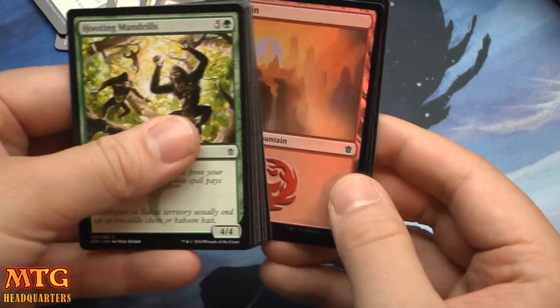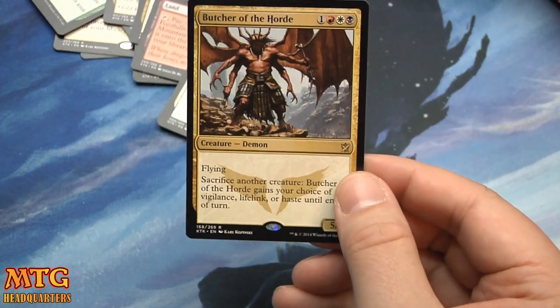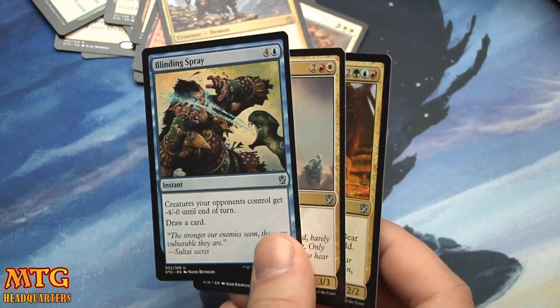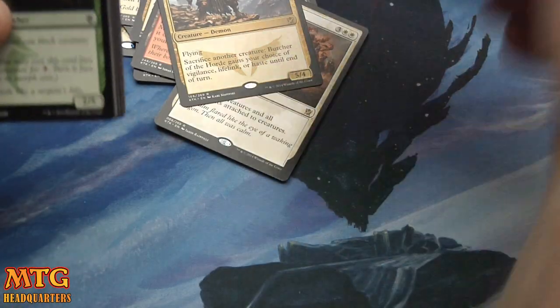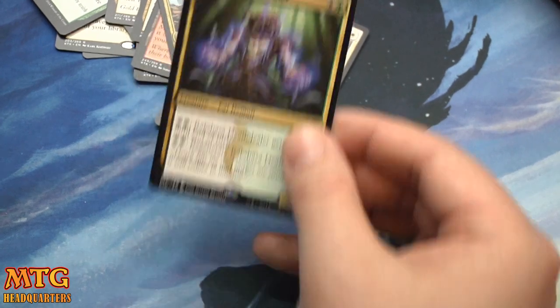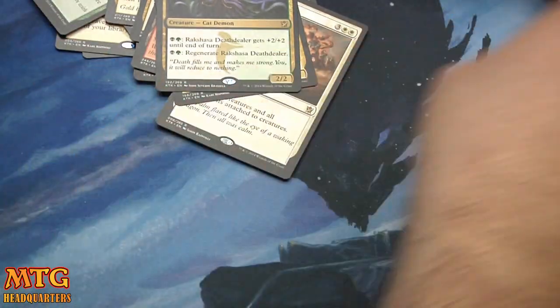A foil Meowt-and-Dew as our foil rare, and our rare rare is Butcher of the Horde — very good, very very good. All right, we've only seen one fetch land but we have seen a Sarkhan, so that's a thing. As I thought, we won't see as many fetch lands — Raksha Death Dealer, I think this card is great.